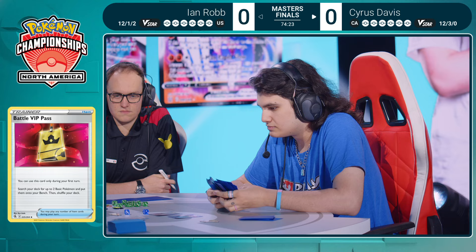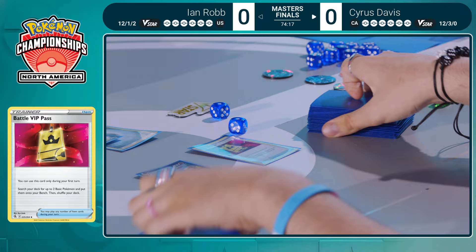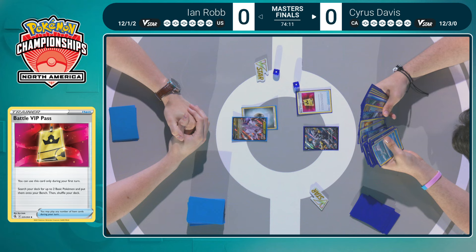You can see the big smile on her face — she's celebrated as well at Ian's low start. What a turn of events. That Duraludon VMAX evolving would be a big deterrent for Cyrus, but no Arceus, no attachments — that is what you want to see right here.